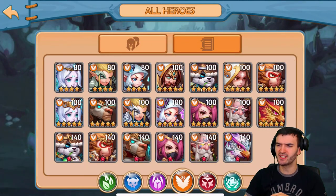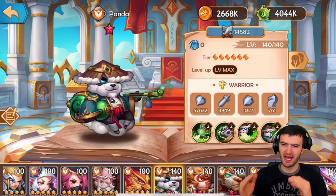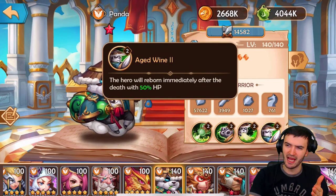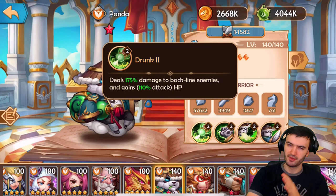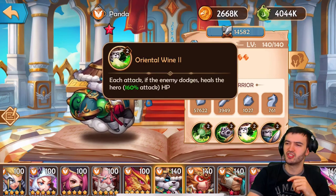Now let's talk about the Saints faction. Saints are all pretty decent and average — it's hard to pick one over the others. Panda is one of the better tanks; it's funny because when you use him he feels like he always dies, but when you face him he never dies. That's because his fourth ability lets him be reborn immediately after death with 50% health. His ultimate deals 175% damage to backline enemies and gains 110% attack for HP.